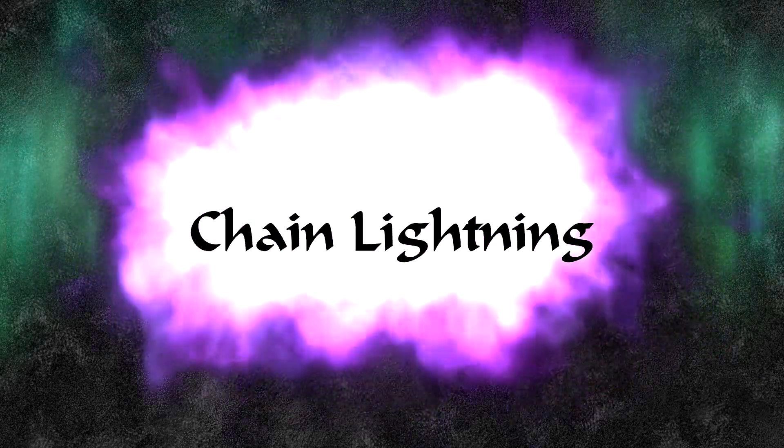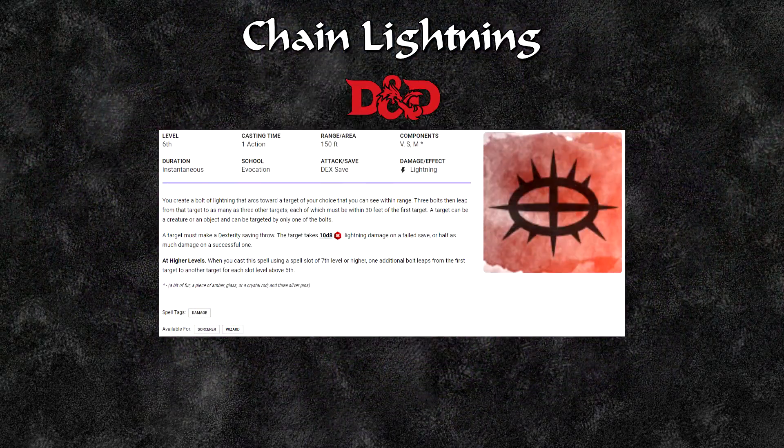Now we can look at our first spell: Chain Lightning. For D&D this is a 6th level spell, its casting time is 1 action, its range is 150 feet, it requires vocal, material and somatic components, it is available for sorcerers and wizards, and it has a dex save. You create a bolt of lightning that arcs towards a target within range, then three bolts leap from that target to up to three other targets each within 30 feet. A target takes 10d8 lightning damage on a failed save or half on a success. At higher levels, add one additional bolt per spell level.